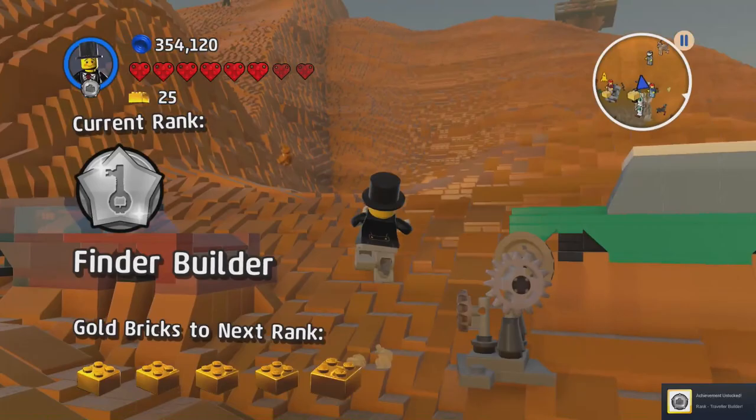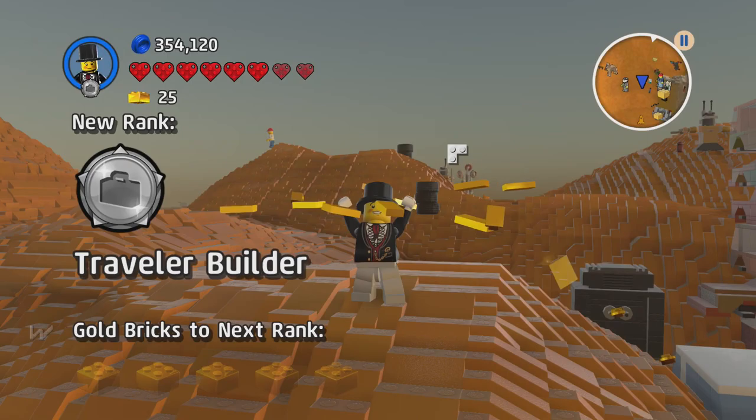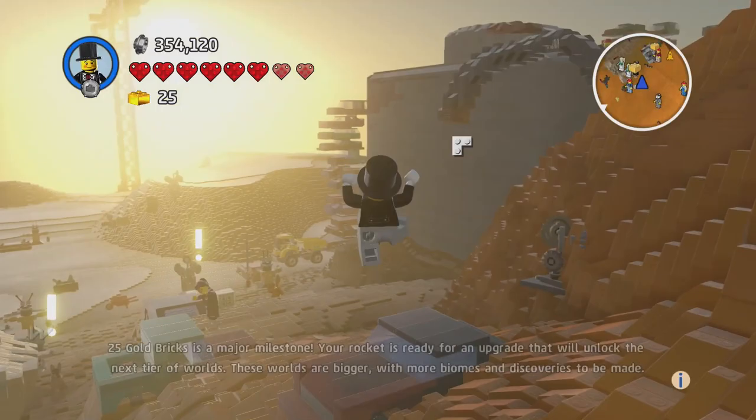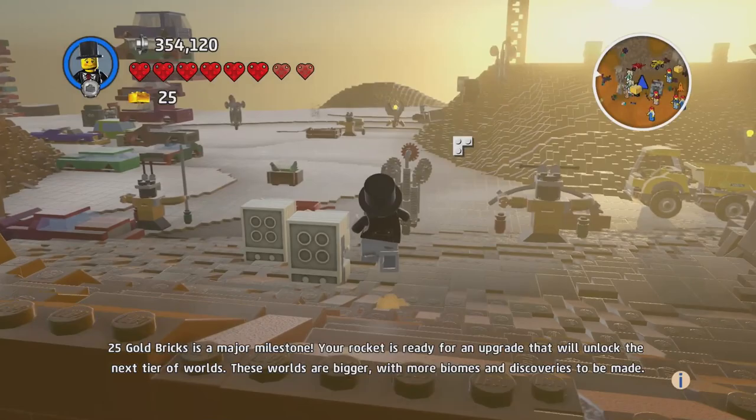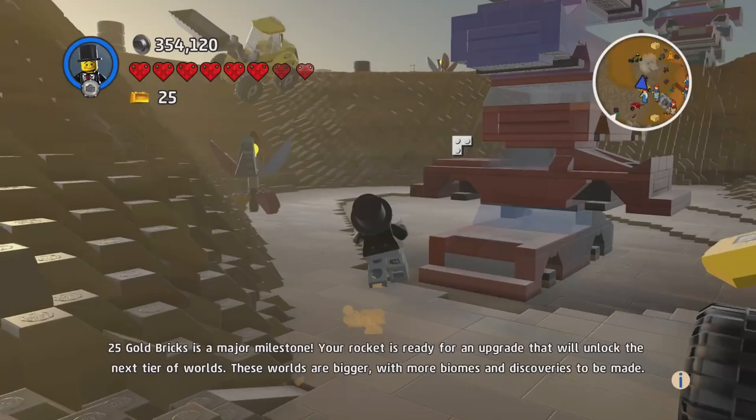We are traveler builders. 25 gold bricks is a major milestone — your rocket is ready for an upgrade that will unlock the next tier of worlds. These worlds are bigger with more biomes and discoveries to be made. Oh yeah, so exciting! Let's go check out what this brick is.